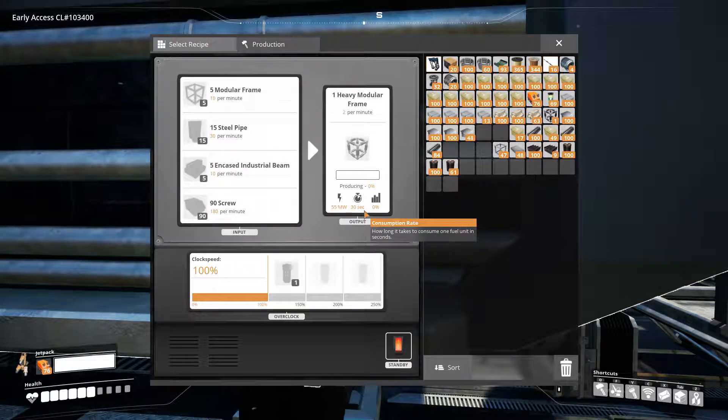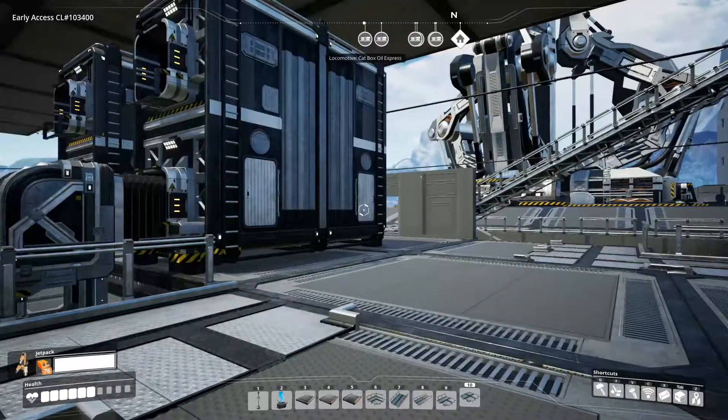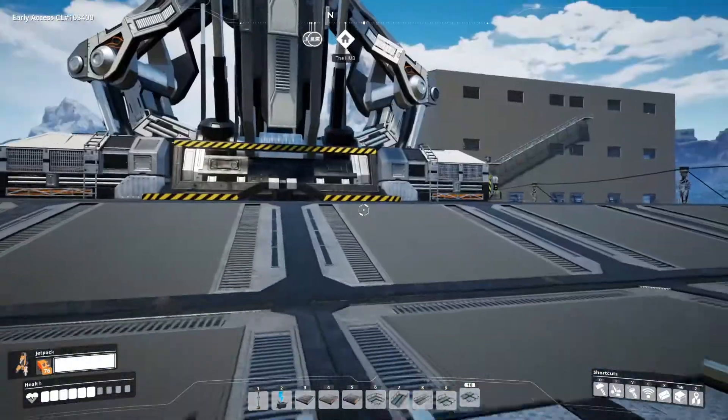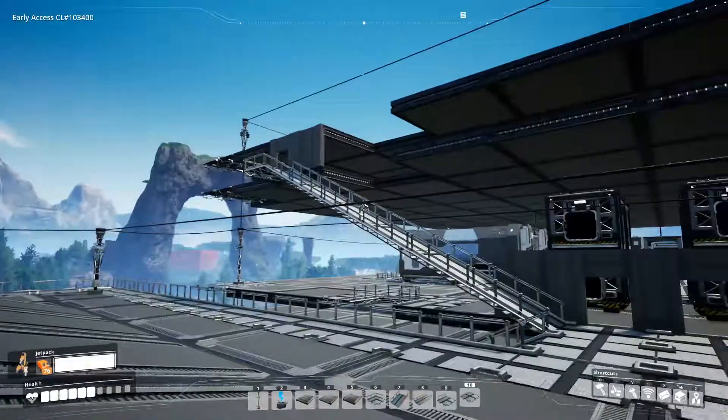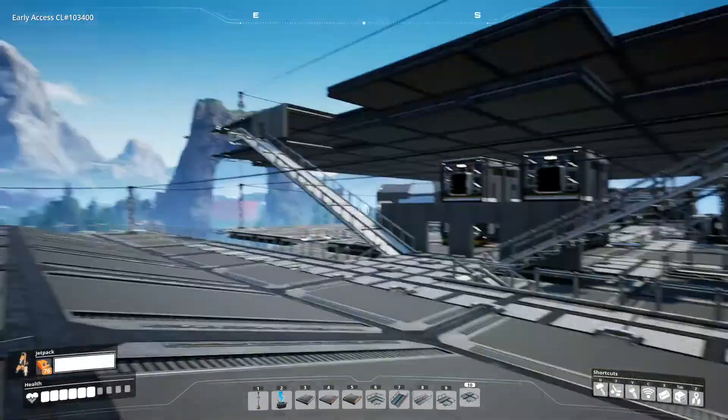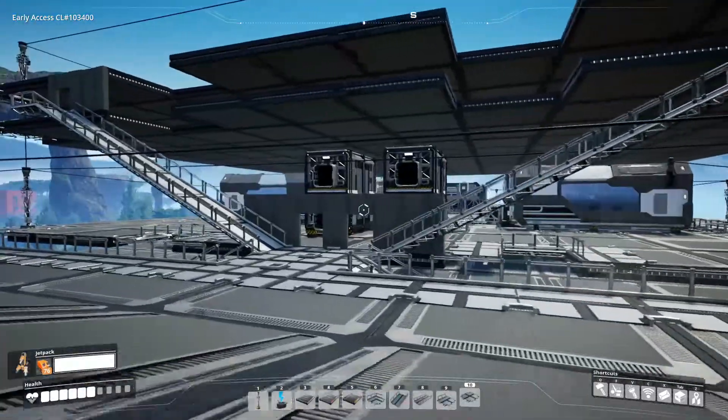A portion of the steel pipes from downstairs will go to make encased industrial beams. Another portion of them will go to make modular frames along with reinforced iron plates, which I still have to set up. But everything's coming together — we will have our heavy modular frames set up in the near future.